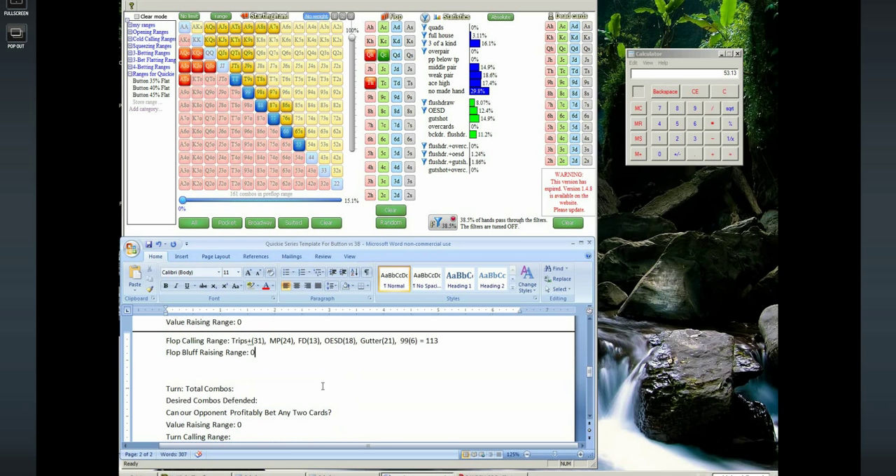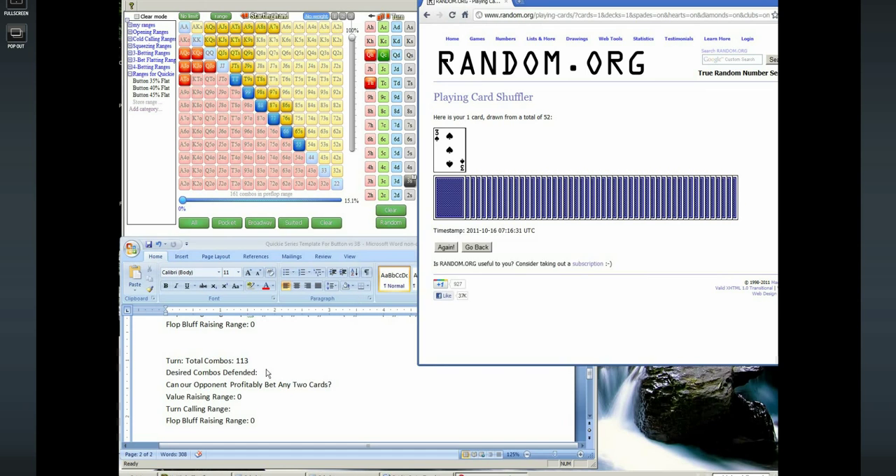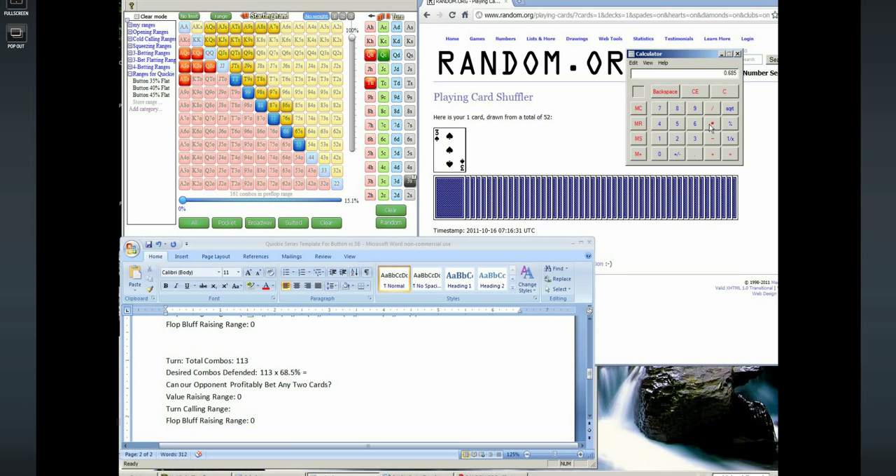Turn total combos: let's randomly generate the turn card. The turn was a Three of Spades. I'll explain what I would do now. Desired combos to defend: 113 times 0.685 — we didn't have any removal effects from the turn card, so it's still 113 hand combos. Calculator: 0.685 times 113 — we need to defend 77 hand combos. Can our opponent profitably bet any two cards on the turn? Most likely not, but we'll check to make sure everything looks good.